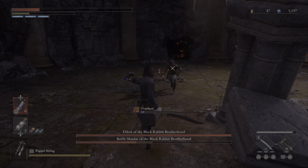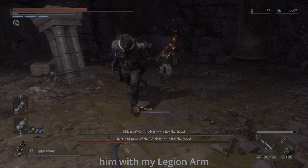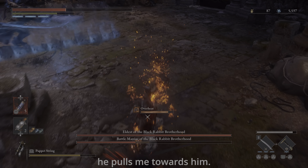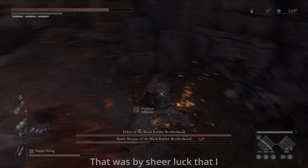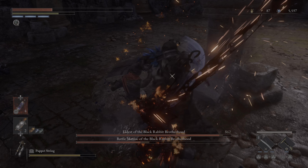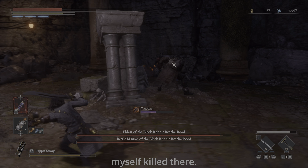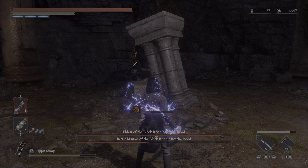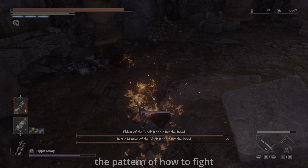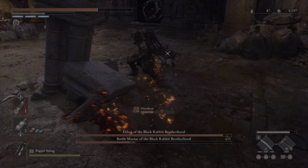I was committed to killing the 3rd Brotherhood member, so I'm just focusing on him and ignoring the boss. Throughout the fight I didn't really know how to dodge or block the boss's attacks — I basically just ate most of his attacks, almost like 90% of it. That was by sheer luck that I was behind that column when the boss did that attack.